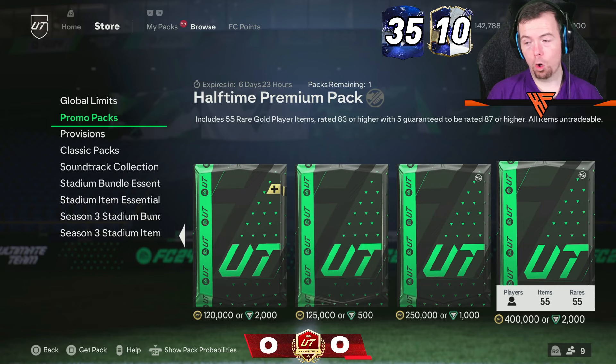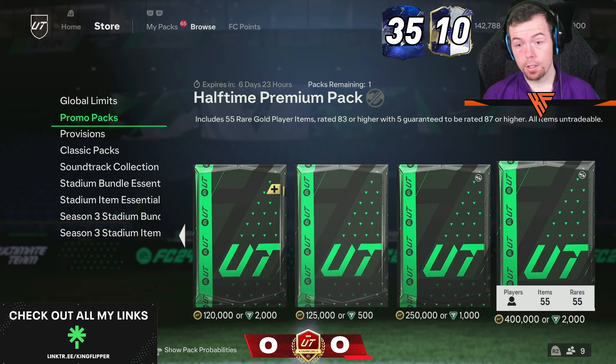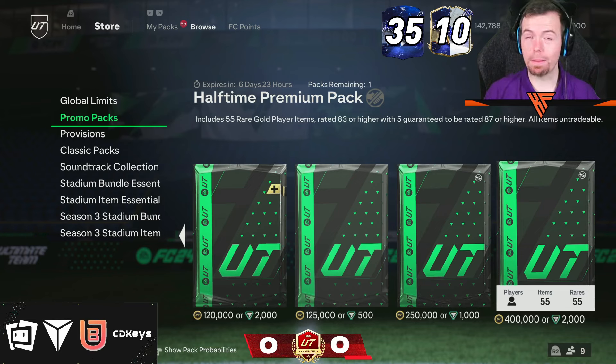We've already got a 400 coin K-Pack or 2,000 FC Points in the store, which gives you 55 rare gold players rated 83 or higher, with 5 guaranteed to be 87. So that's your highest pack already in the store — good luck. And that is today's 6pm content.